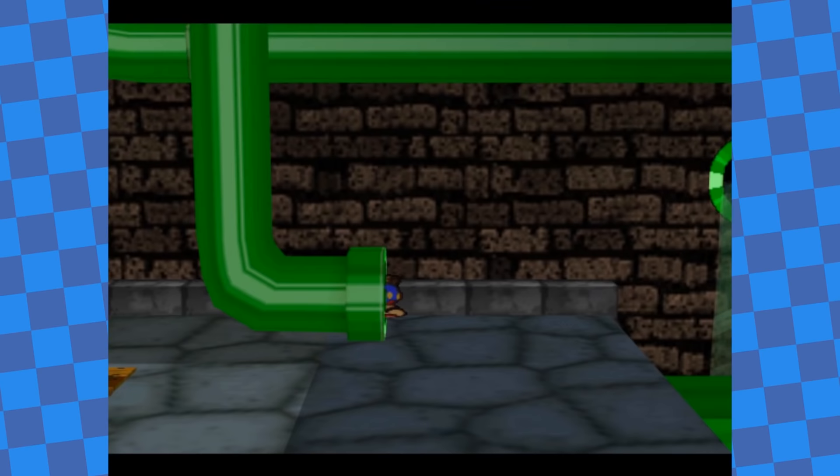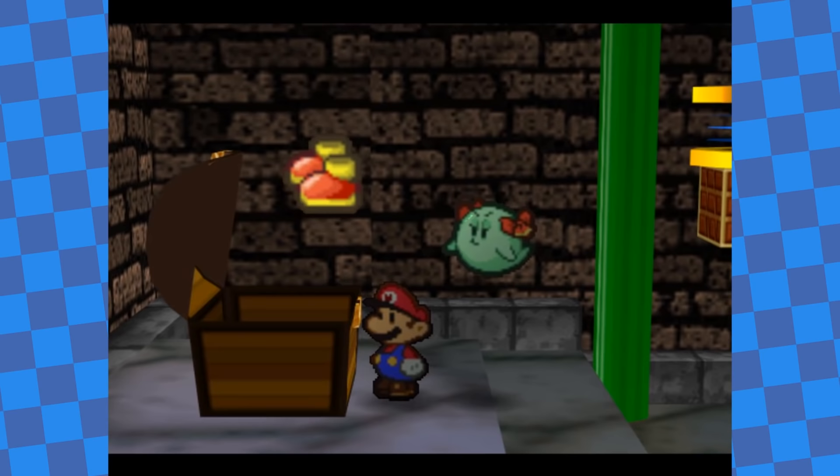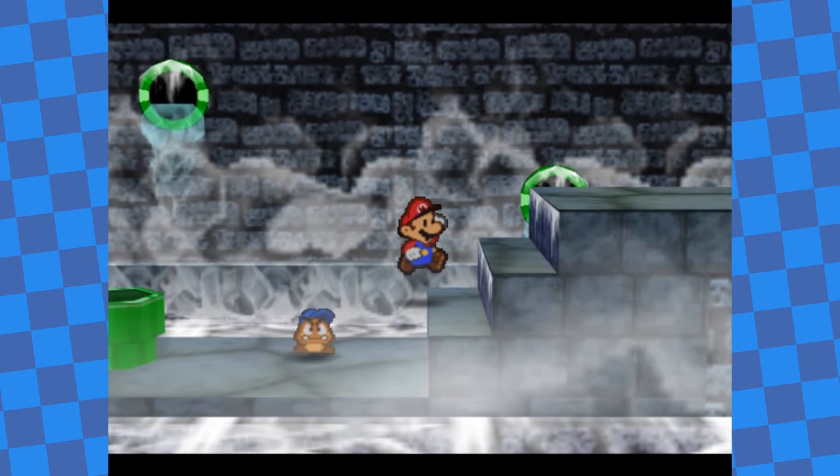After Chapter 6, I headed for the Toad Town sewers to reach the next chapter. I also got the Ultra Boots while down there, raising the power of Mario's jump attacks by one. After that, I headed off to Shiver City for Chapter 7.